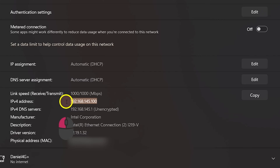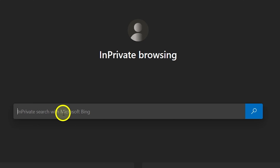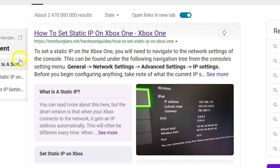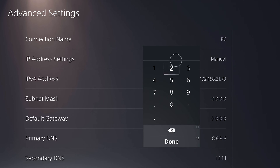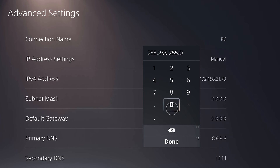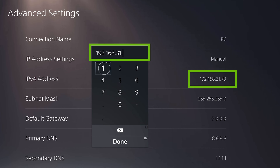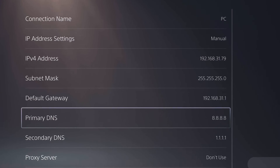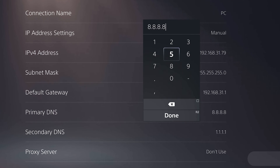Sometimes when you restart your router it may change your IP address, so whatever settings you configure later may stop working. To prevent that, you must set up a static IP address on your device. On PS5, press Options, go to Advanced Settings, and change the IP address to manual. In the IPv4 address field, enter the same IP you saw before. The subnet mask is usually 255.255.255.0. In Default Gateway, enter the same IP address but change the last number to 1. For primary and secondary DNS you can use Google DNS, OpenDNS, or Cloudflare.